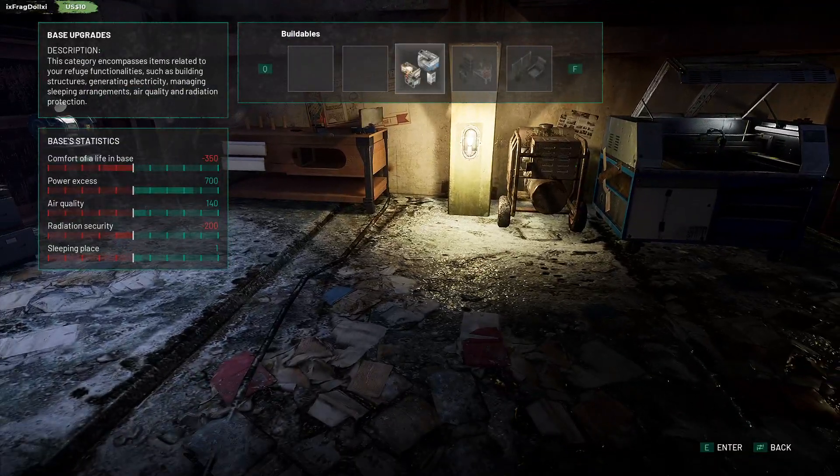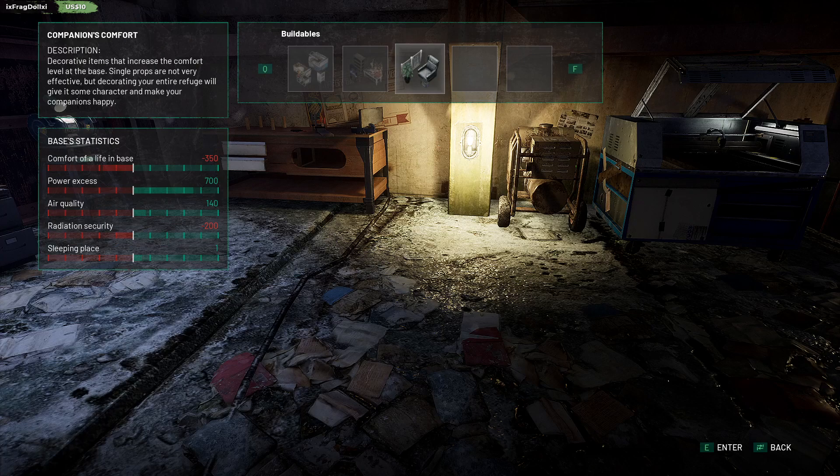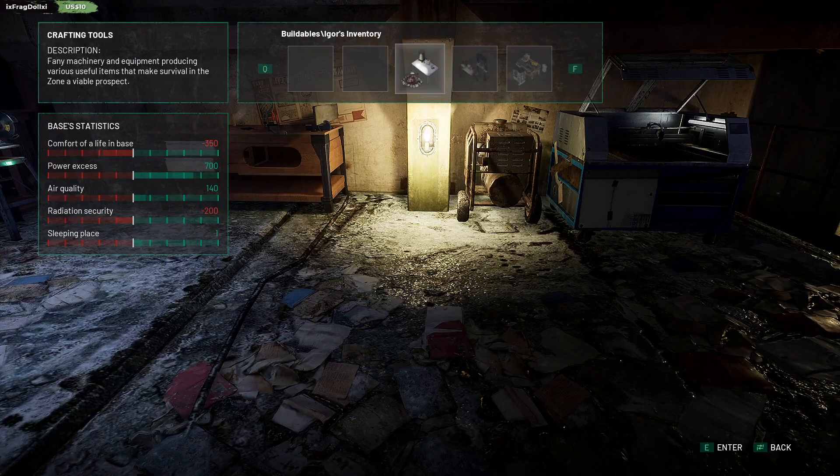Can I build anything else that's going to help me? So what was it in? It was in Igor's inventory. I thought it'd be in base upgrades, but I guess not. It's the smaller stuff. What the hell is that? Fanny machinery? Equipment producing various useful items that makes survival in the zone a viable prospect.